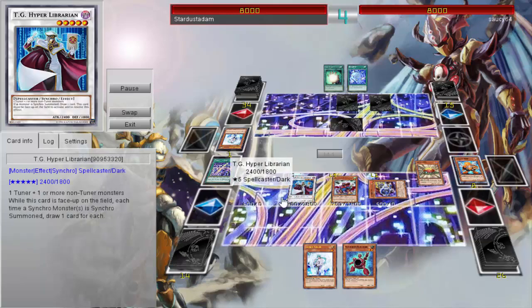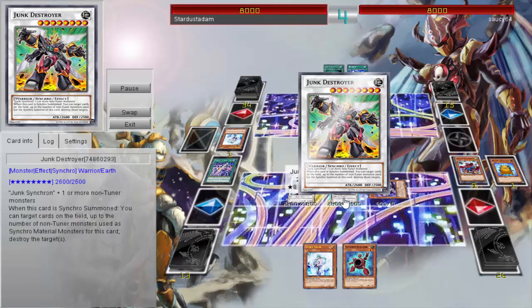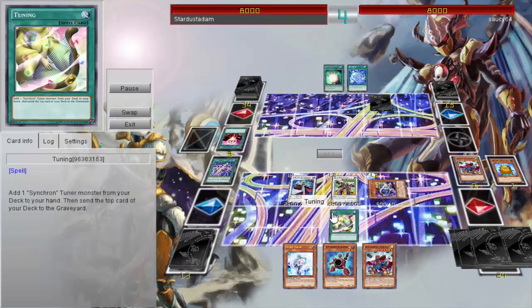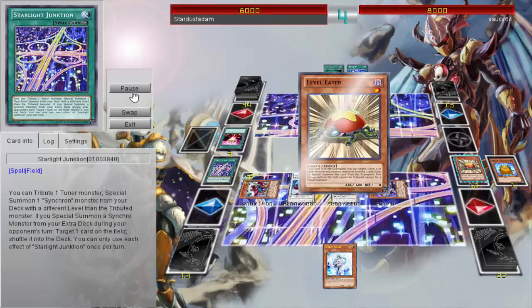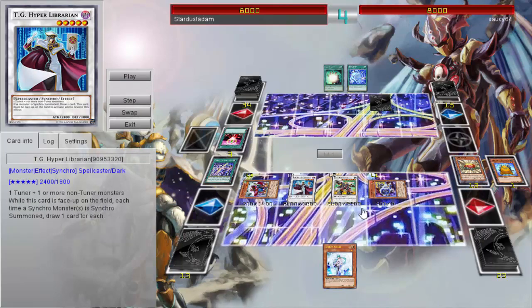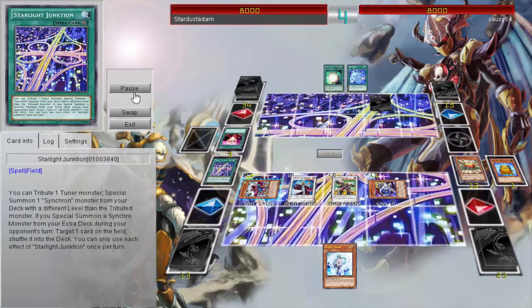You've got to have TG Hyper Librarian — every Synchro Summon he does now, he gets to draw a card. Junk Destroyer is able to destroy cards and also gives him another card to draw, which is Tuning. And then with Level Eater, he's able to use it to keep bringing out other monsters because you can bring out Level Eater so many different times.